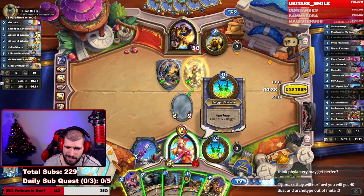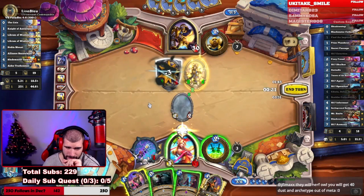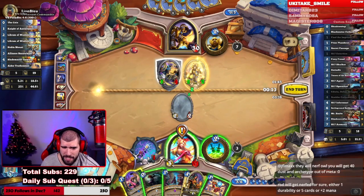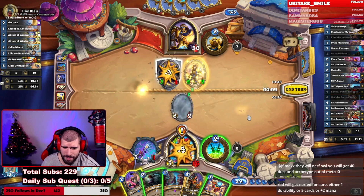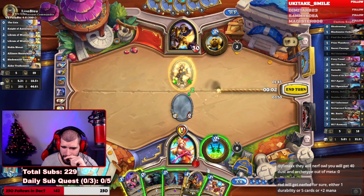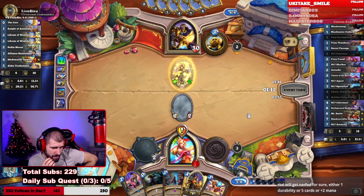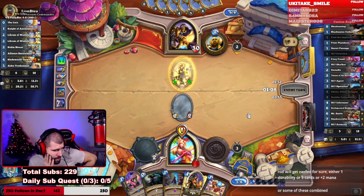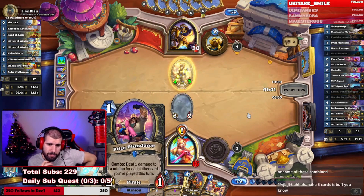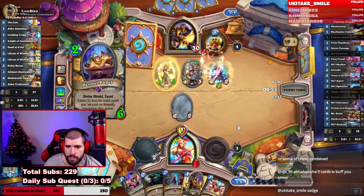Smack face into the 5/7, Extortion the 5/7 — okay, let's see the quest rewards. Go face and see where that goes. Hero power and chill in this case — that was a little all over the place. We saved a lot of cards. I think the Artificer is the one getting nerfed, not Rod. Save that for something more substantial.